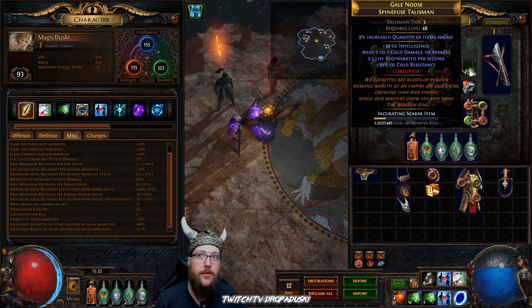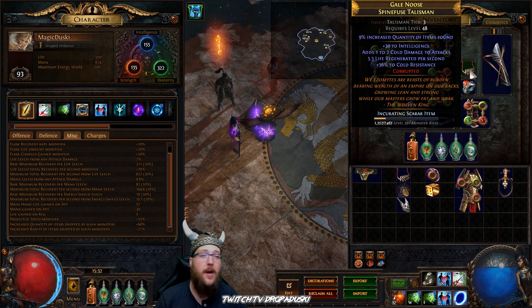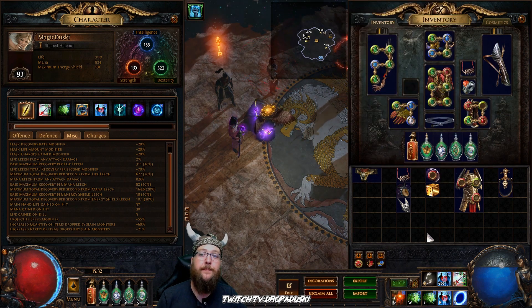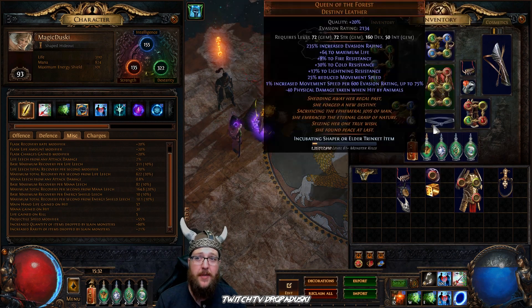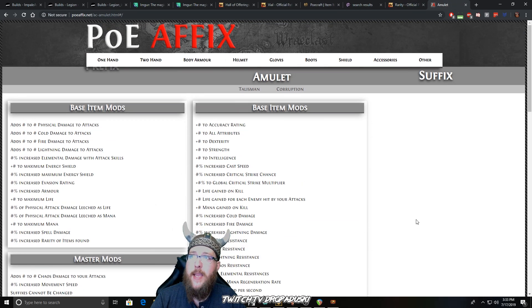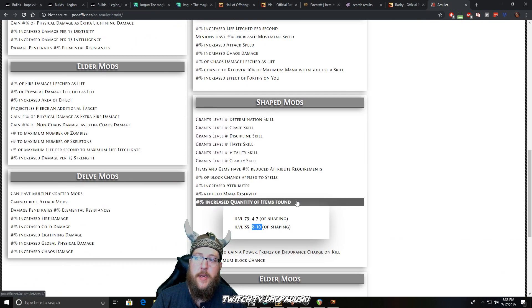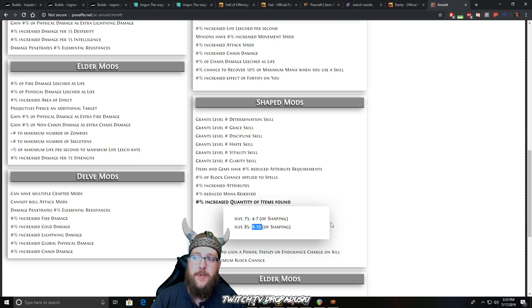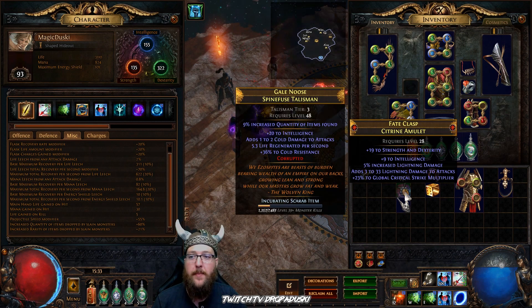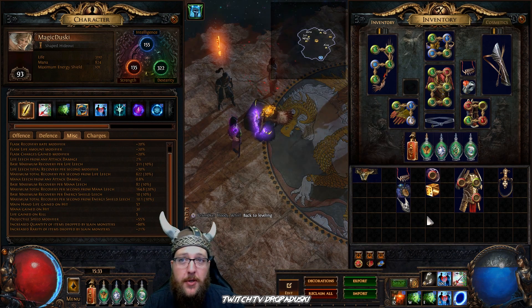I prefer to use the flat quantity. Flat quantity is going to affect the rares and magic monsters, which by default are already going to drop more items because that's a hidden random modifier on those rare and magic monsters. So if I were going to go with my ideal, it would either be a talisman or a shaped amulet. The reason we'd use a shaped amulet is because if we go to PoE Affix and look at amulets under the shaper mods, there is increased quantity of items found as a suffix — up to 10% for an amulet of item level 85 or higher. You can alt-spam a shaped amulet base, get yourself quantity, and turn it into a usable amulet.